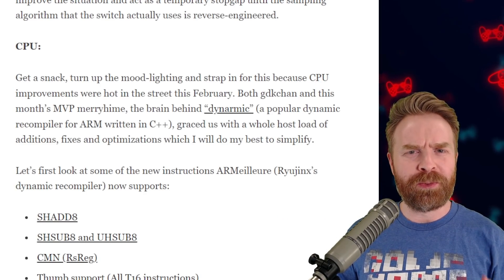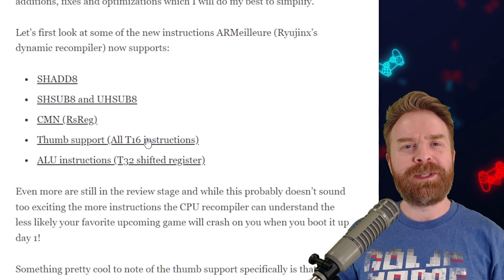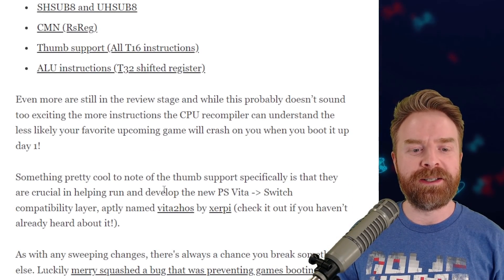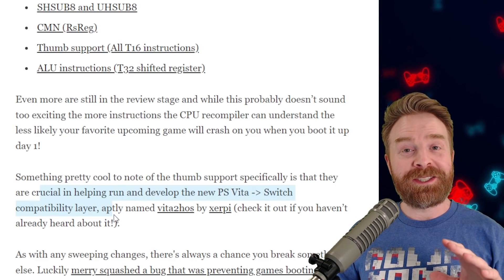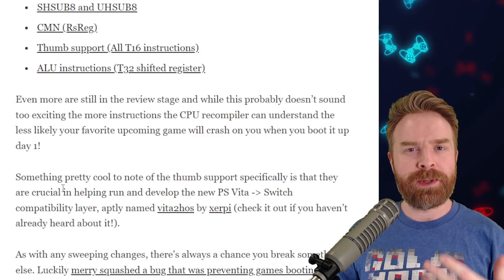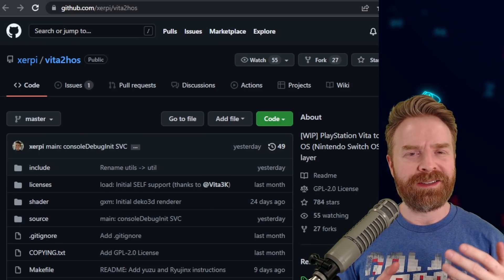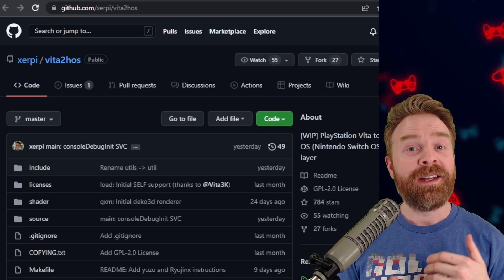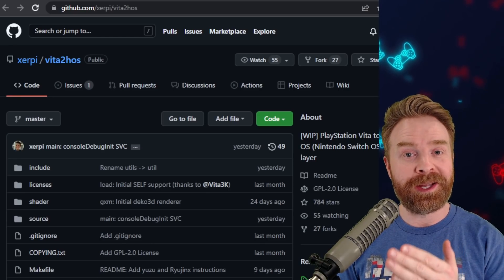Moving on to CPU — keeping this at a really high level — the Ryujinx team has made some significant improvements emulating the Switch CPU. There is something here that a lot of Android users will be extremely interested in, and that is Thumb support. Ryujinx states this is crucial in helping run and develop the new PS Vita Switch compatibility layer. Keeping this at a really high level, there are a few developers theorizing that with this compatibility layer they may be able to potentially get the PS Vita to run on Android. To level set — none of this has been confirmed just yet, it's only been theorized, and if it does happen, it probably won't happen for quite some time.